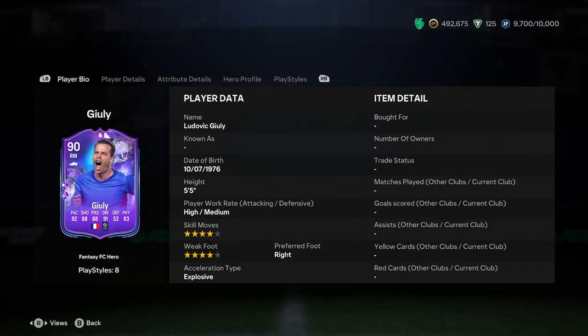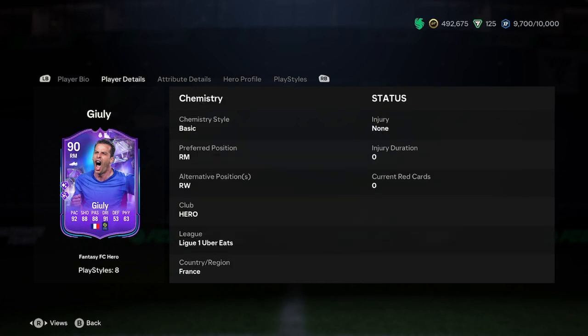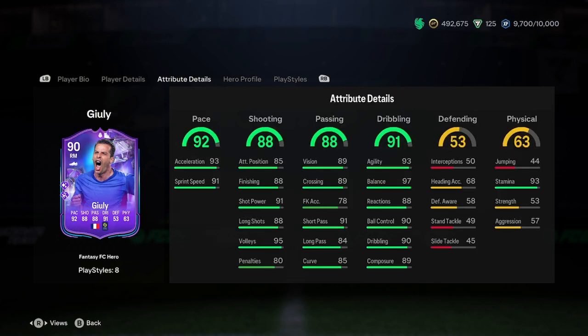Let's start the player analysis now by starting off with the player bias. He's 5 foot 5, high/medium work rates, 4-star skills, 4-star weak foot, right footed, explosive. Pretty a bit small, but apart from that everything seems to be in order. He can play right mid or right wing, and he gets 3 chem, so we don't need to worry about that.